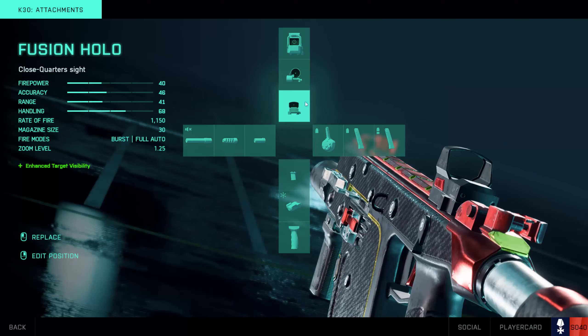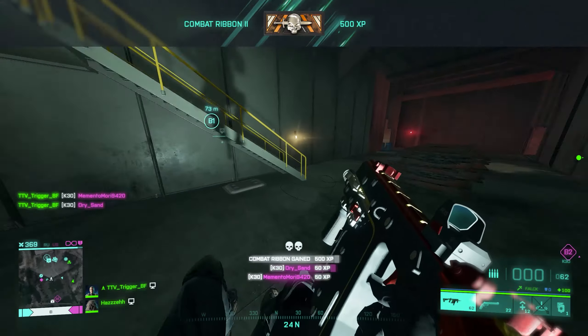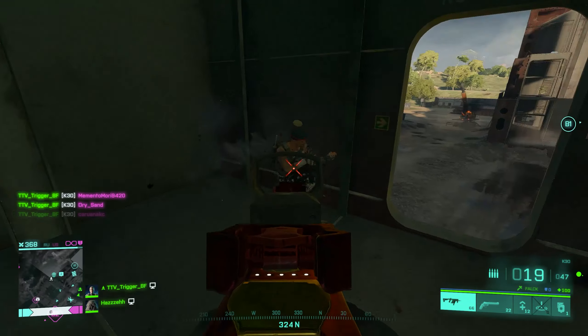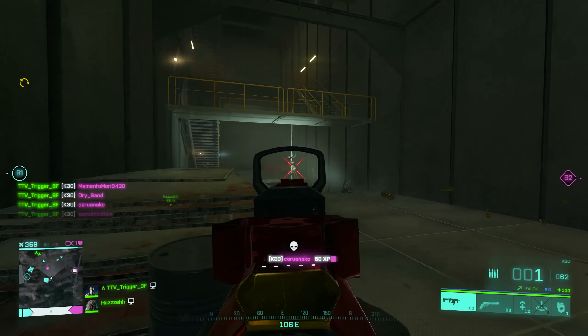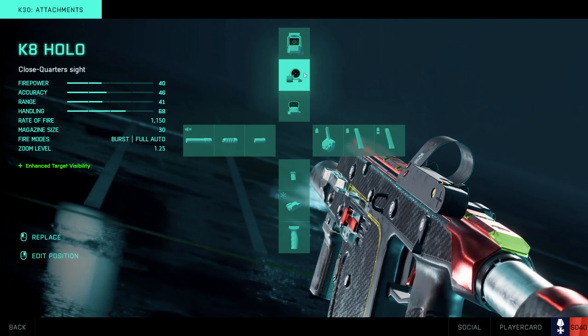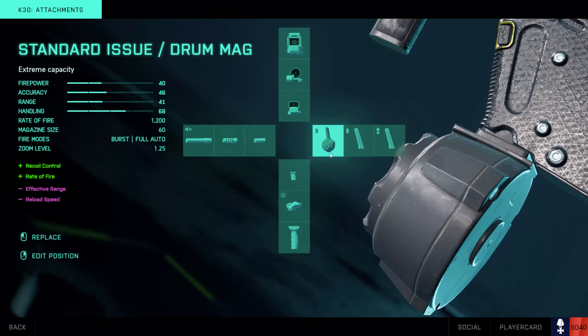For the optic it's the fusion hollow — my go-to sight for almost all automatic weapons in the game. It provides the best clarity with a single red dot, is very easy to keep on target, and doesn't have any distracting visual elements. Its 1.25 times magnification is perfect for close to medium range engagements. The K8 holo is also a great alternative if you prefer a green reticle, and the ATAR holo is a good option if you want a slightly greater 1.5 times magnification.